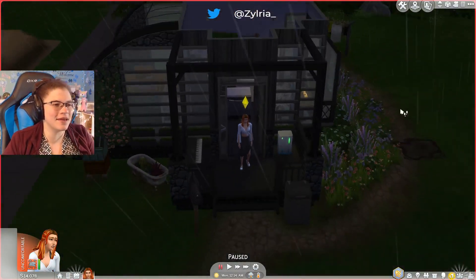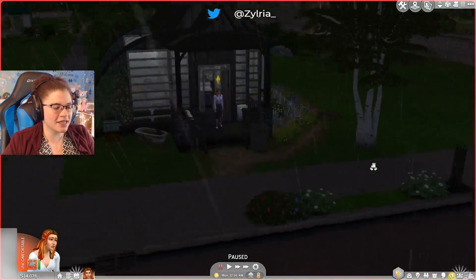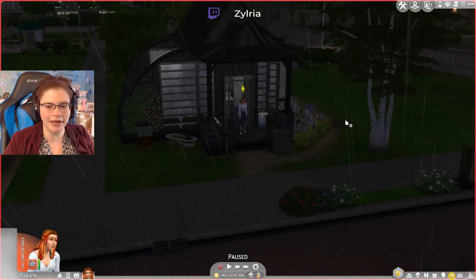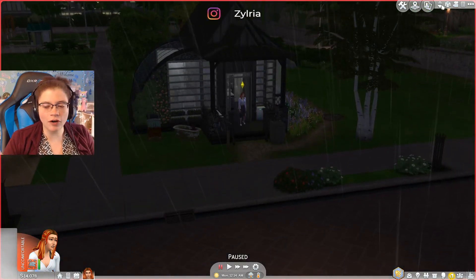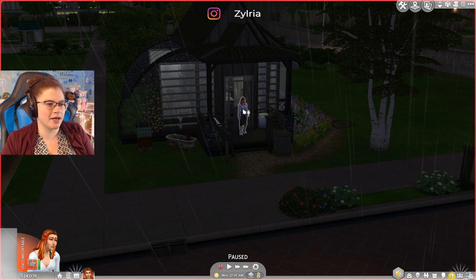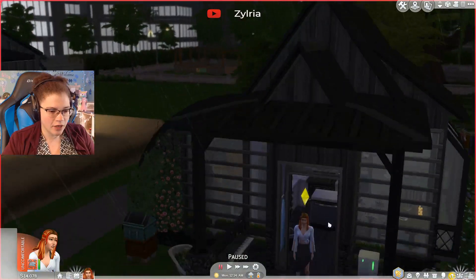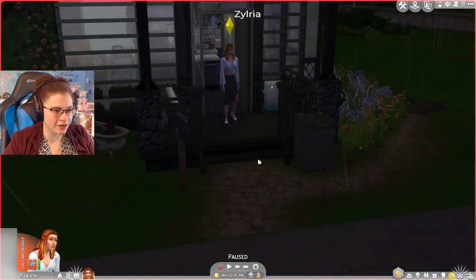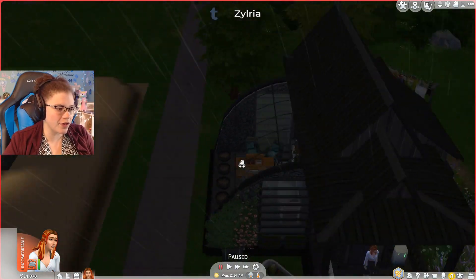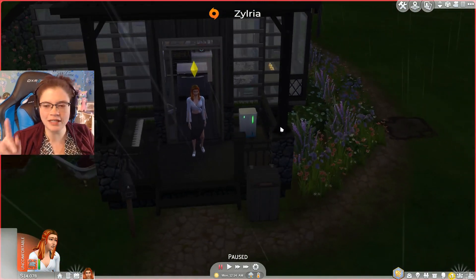Right here is the Tiny Cove lot that I created — I did a speed build right before Island Living came out, so check that video out. This is my sim Skyla. I updated her with all the Island Living stuff and she's living in this tiny little house. You'll notice some weird random things sitting around because I placed them to test if they work.